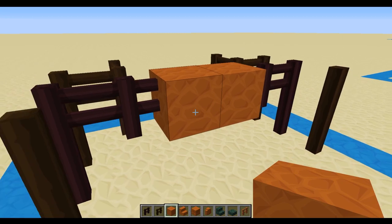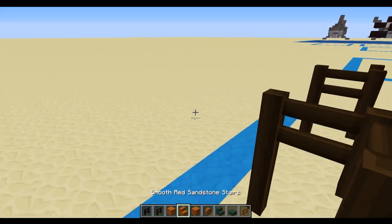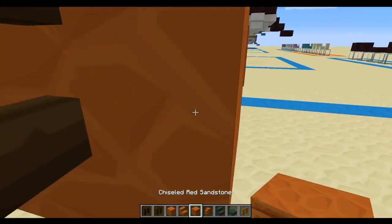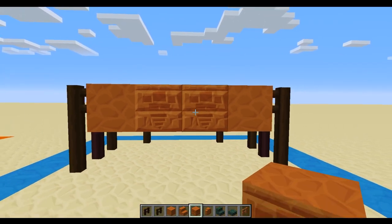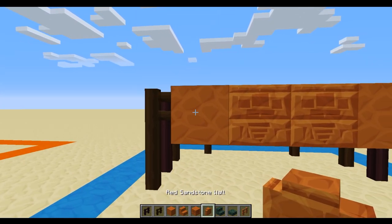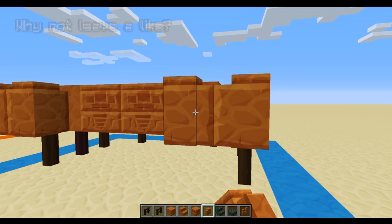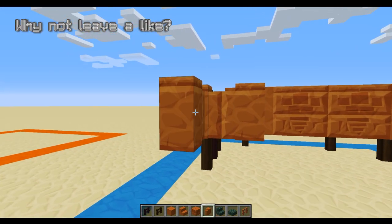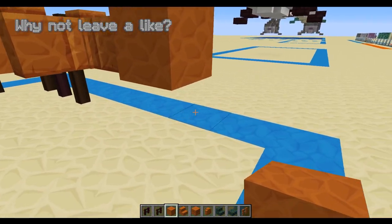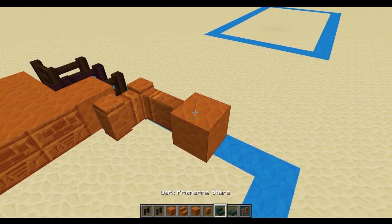We're then going to place two red sandstone here and then further red sandstone on each of these sides. We're going to come around the back and place them as upside down stairs at the back, and then create a bit of a face — the first level of a face — by adding two chiseled blocks. Then with our walls we're going to come out either side and come forward one before putting another sandstone block there.